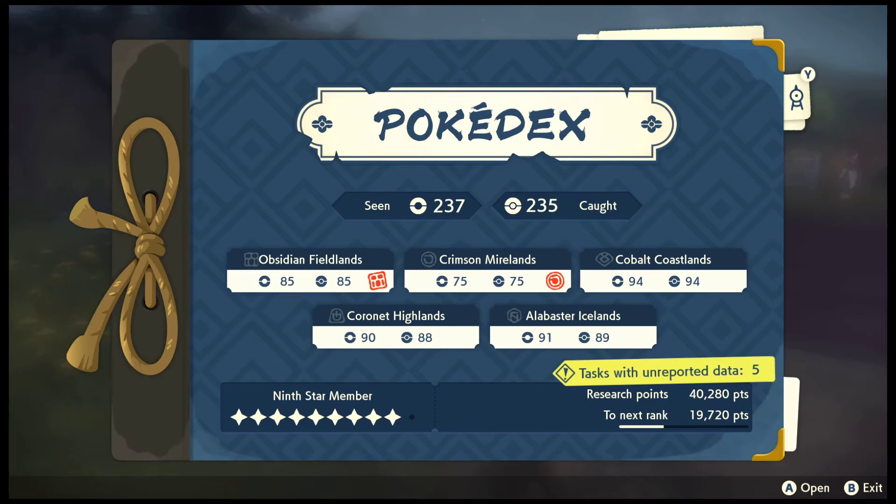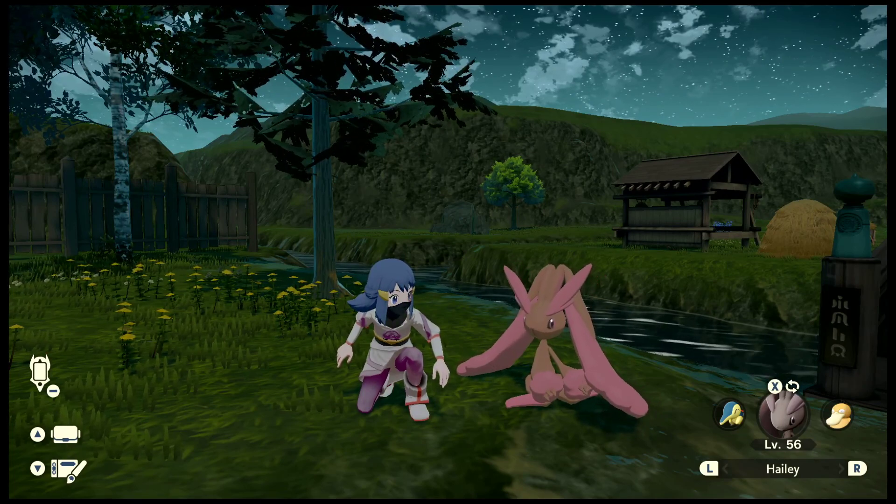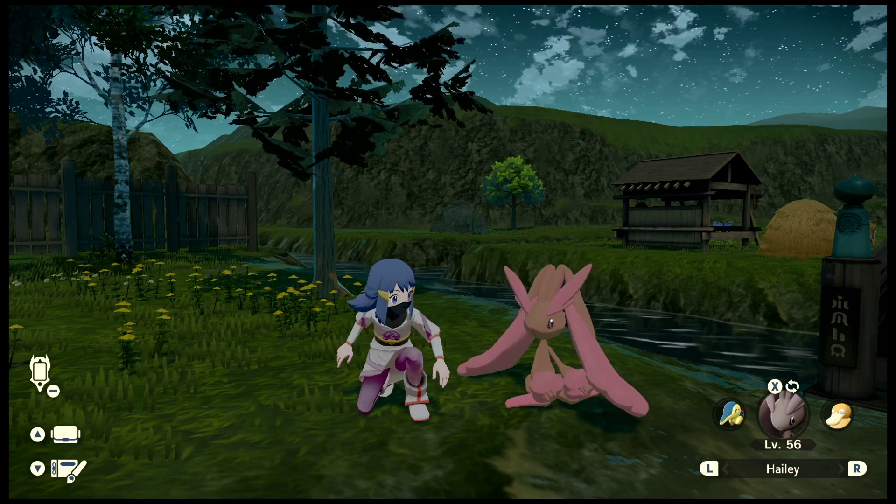Here's our Hisuian Lilligant again - cute girl. So the Pokédex is almost completed now - well, almost seen them all is a better reference. The reason Cobalt Coastlands is at 94 seen and 94 obtained is because there are still some Pokémon out there that I haven't seen - they're hiding inside those Space-Time Distortions. Alabaster Icelands still needs two, we know where those are. So yeah, I'll leave you to it - bye bye guys, thanks for watching once more.